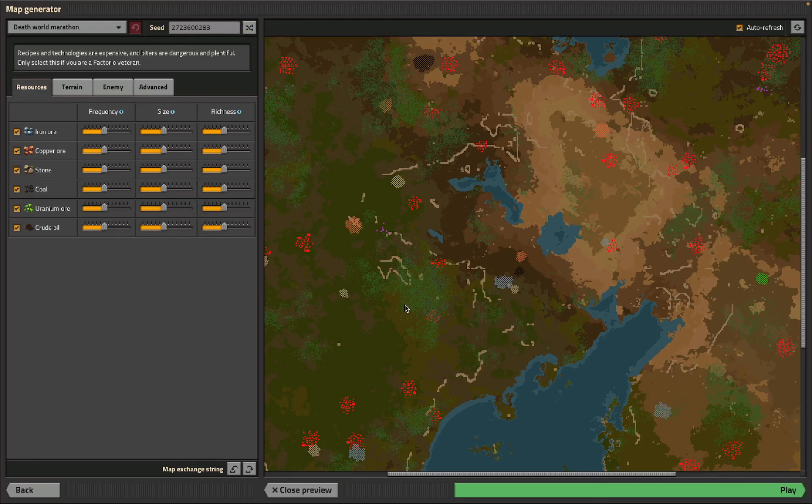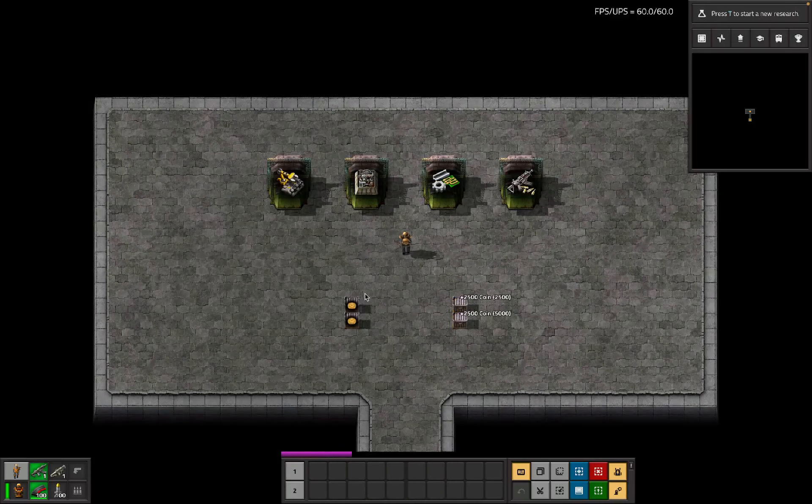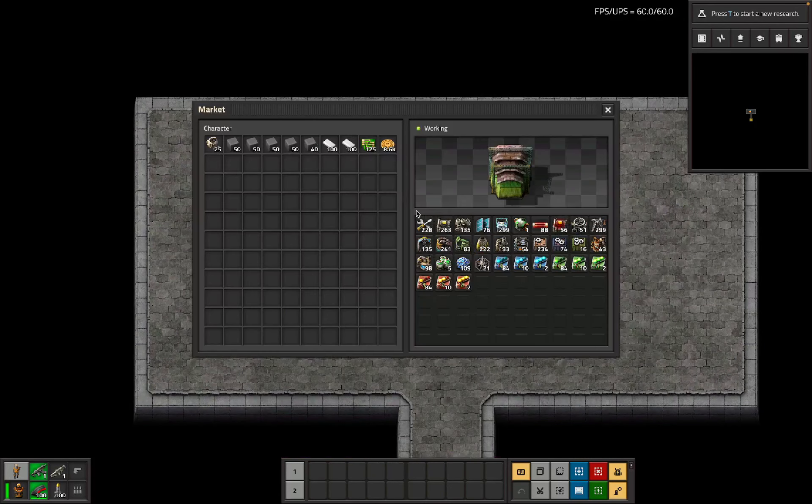I think this could be today's map. If we build the power plant west from the lake, or anywhere around here, and build the base in this direction, we've got the oil. I think that's going to work - that's going to be today's death world marathon rocket rush experience. Now we just have to actually do the thing.